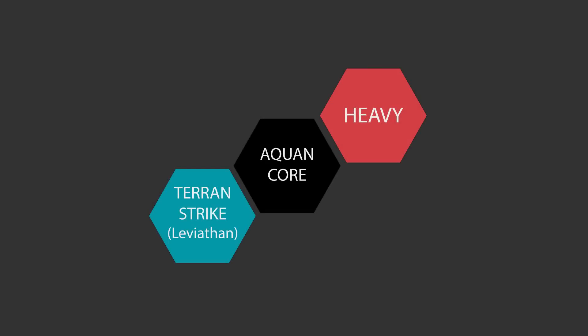You can also take a non-natural allied helix from the same pact — Kurok Alliance or Xenian League — but taking just one of these will knock out the opposite helix. So if I want to take a Terran Leviathan strike helix in my Aquan army, I can only take one, and doing so would knock out the option to take any heavy helices.